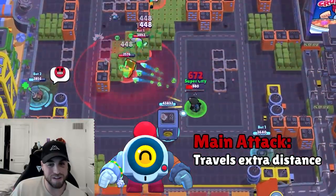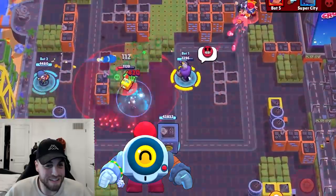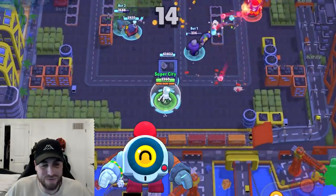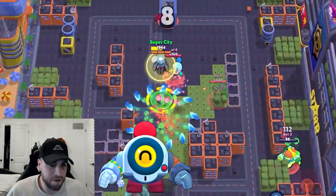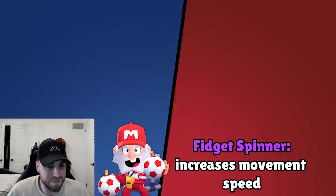I have to see how the projectile change plays out — it sounds like a range buff of some kind, which could be really good. Maybe we can see more Nani in game modes like bounty now. Dynamike is getting a small buff as well — the fidget spinner gadget now also increases movement speed, which kind of changes the dynamic of it.